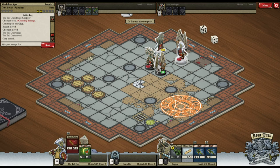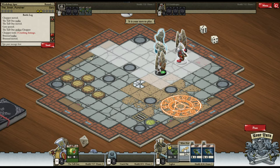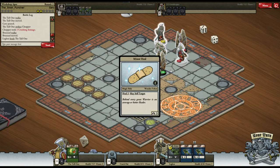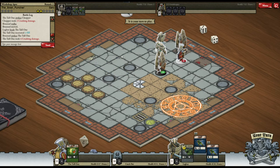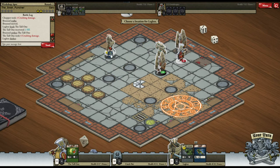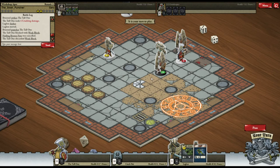I'm going to move up and hope he doesn't have another movement card — looks like he doesn't because he just passed. I don't have any more attacks so I'm going to heal my warrior because he's my main damage output. It looks like that's his uber move but I managed to block it.